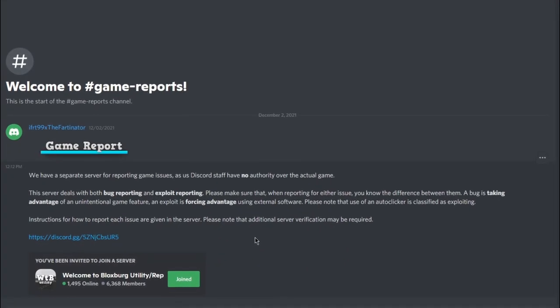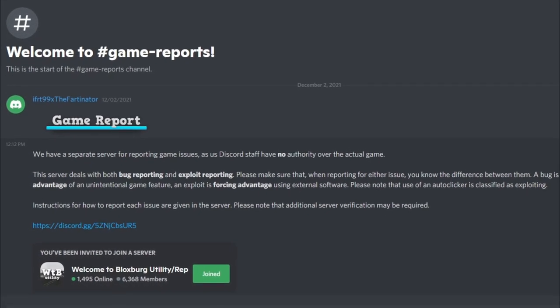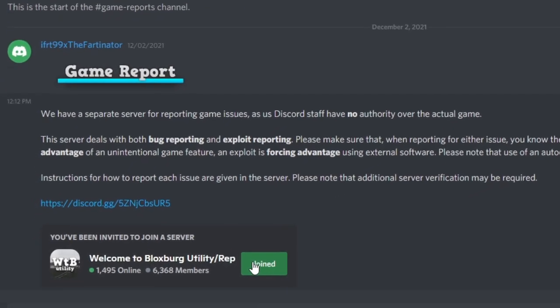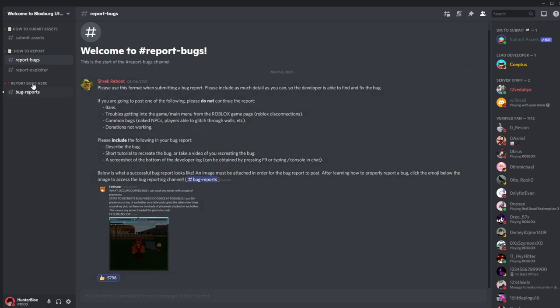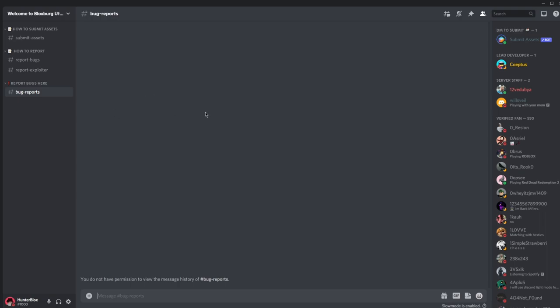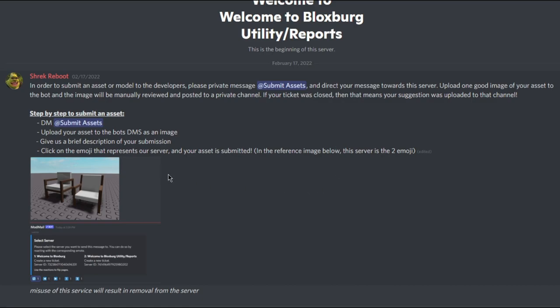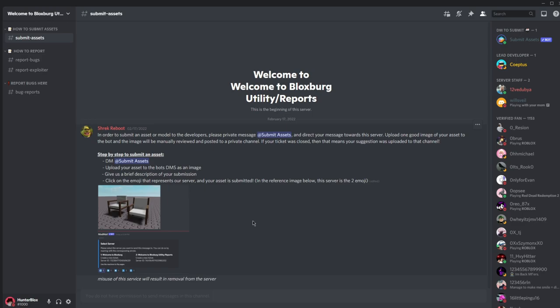If you go over to the Blocksburg Discord server and game reports you will find a link to welcome to Blocksburg. Once you have joined the server you'll see report exploiter, report bugs, bug reports — basically what the server has in its name. But there's a channel at the very top called submit assets, and if you open it you'll see a list of instructions on how to submit items. This is basically the Blocksburg UGC program.